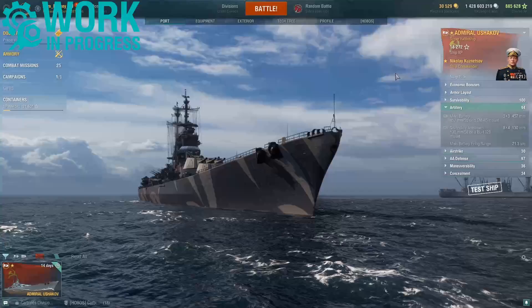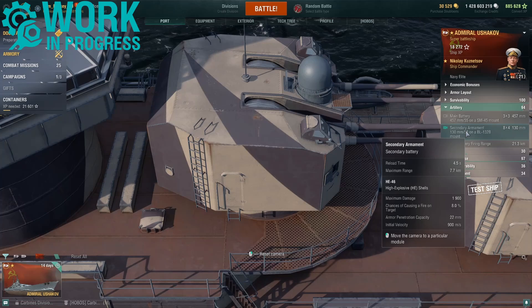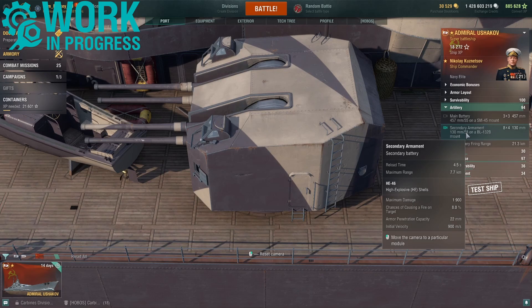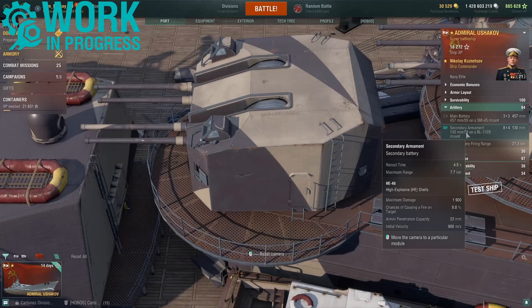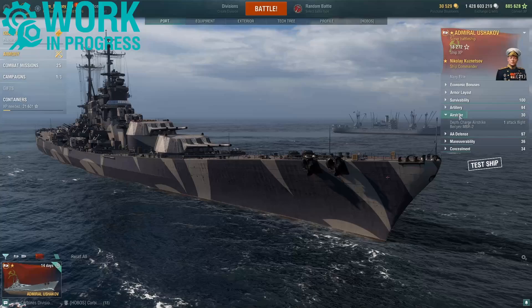Moving to the secondary armament: 8 twin-mounted 130mm guns with a base range of 7.7km, and 32 of these 130mm guns in total. They fire HE shells with a reload time of 4.5 seconds, can pen 22mm of armour, inflict a max damage of 1,900, with an 8% fire chance and a shell speed of 900 m/s.